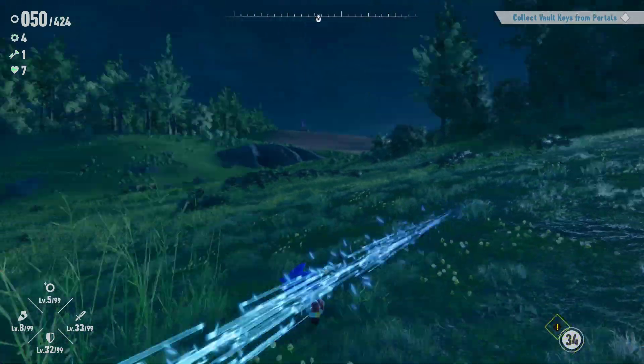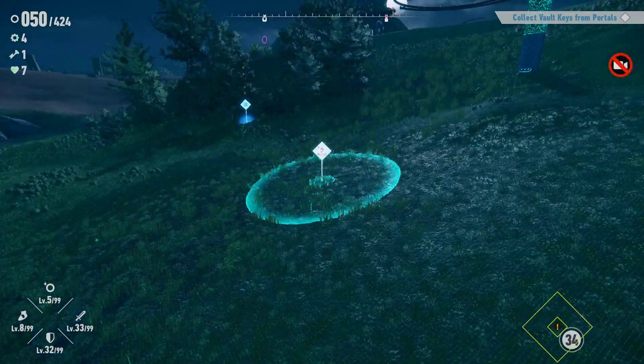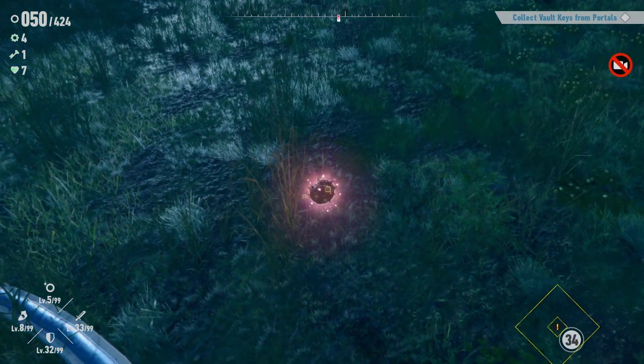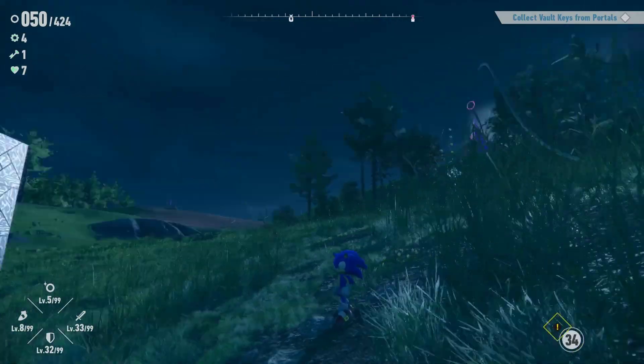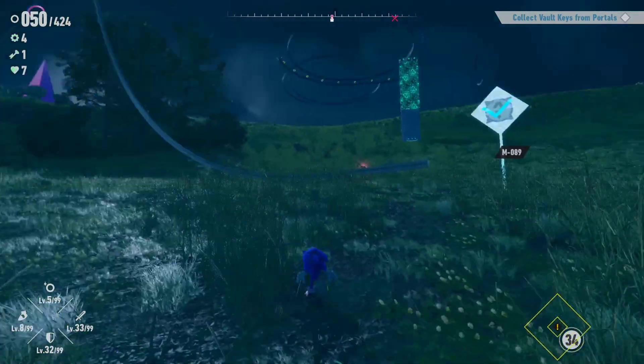Okay, another one of these glowing balls. Just hold down X or the corresponding button on your controller or keyboard. And that's how you do that one. I hope that helps everybody. Have a good day.